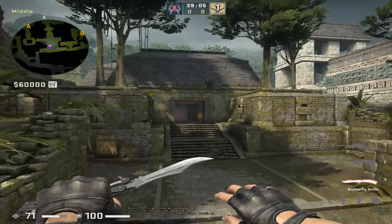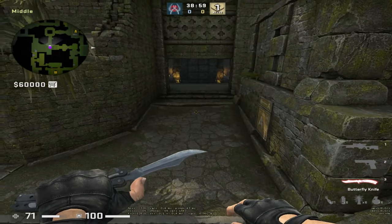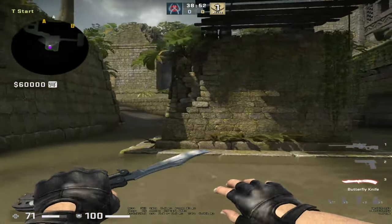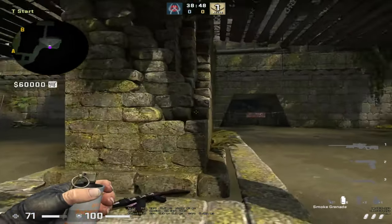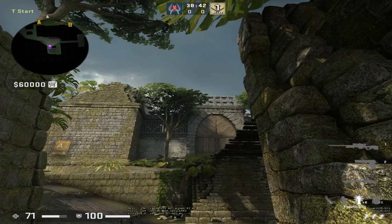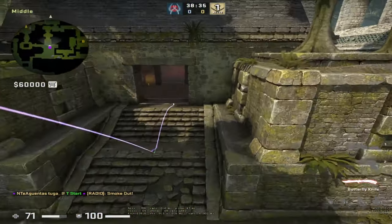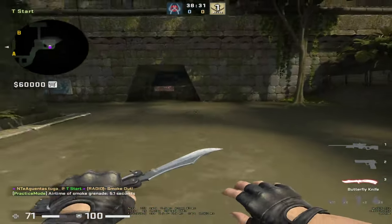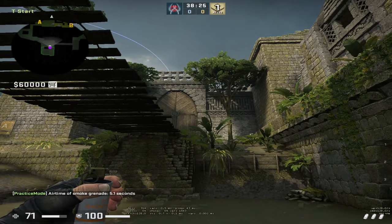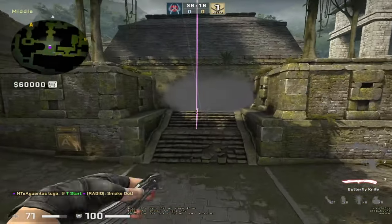On middle, it's good to smoke the mid doors. To smoke middle, you have two smokes you should know. From the left spawn, come here, find this line where it meets the leaves, and simply jump throw. The smoke will bounce on the stairs and land on the doors. From the right spawn, go here, count one-two-three after this marker, and simply jump throw — the smoke will also bounce on the stairs and land there.